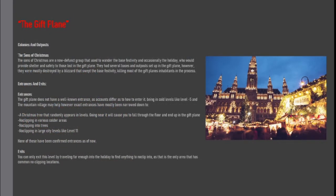Colonies and Outposts. The Sons of Christmas. The Sons of Christmas are a now-defunct group that used to wander the Base Festivity and occasionally the Holiday, who would provide shelter and safety to those lost in the Gift Plane. They had several bases and outposts set up in the Gift Plane; however, they were mostly destroyed by a blizzard that swept the Base Festivity, killing most of the Gift Plane's inhabitants in the process.